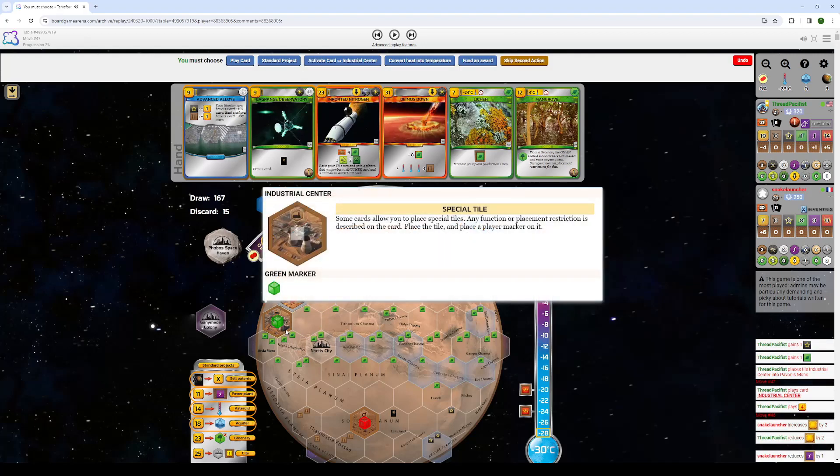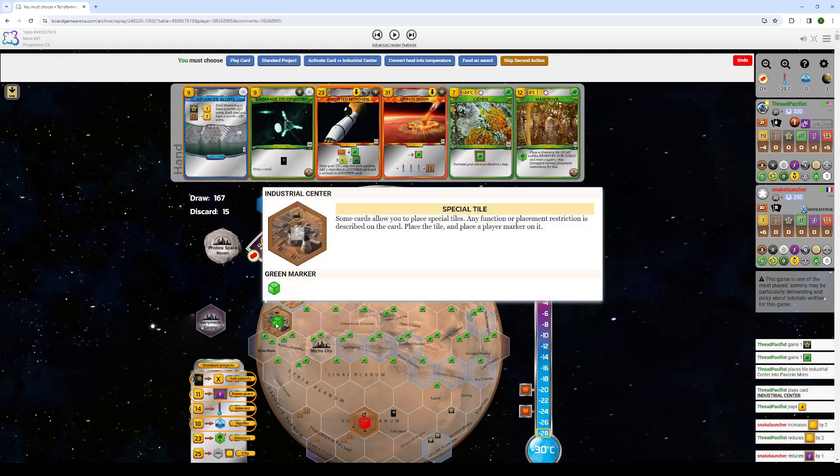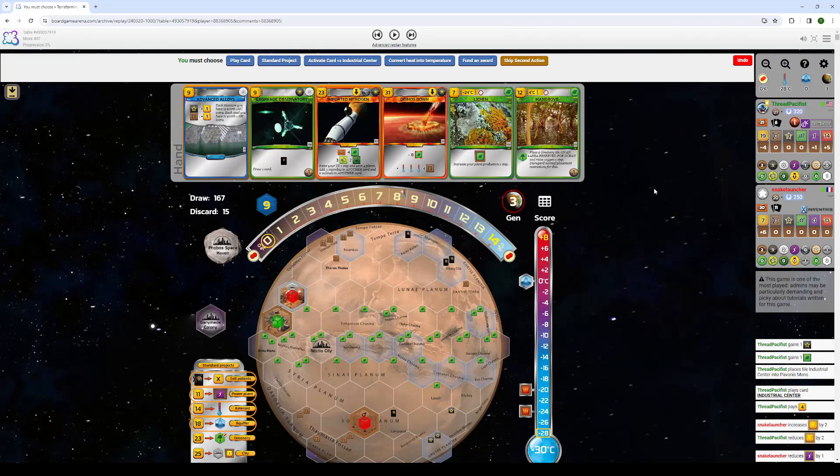I go in Industrial Center here to get Titanium so I can use it for my space events. And I think this is a mistake. I'm not perfect; I will make plenty of mistakes, and I hope to accurately call them out so you guys can learn from them. By going here, I am now forcing myself to have to go around Noctis City without Noctis City being accounted for. I think it is okay to put it there because I have Advanced Alloys in hand, but I think I should have put it one over to the side.